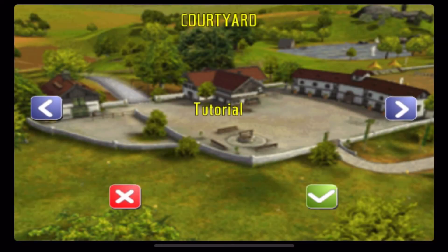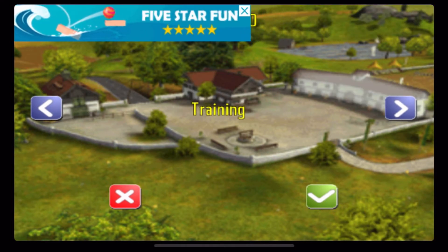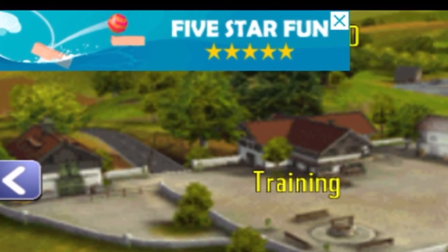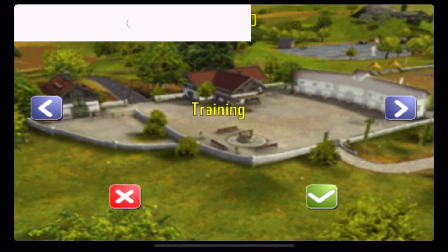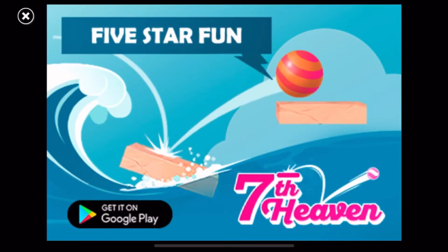Then it brought me into the game where I had a couple of options: tutorial, stable, save game, and training. It's been legitimately 10 seconds and they're already trying to make money off of me. Anyway, then I pressed on the tournament tab.